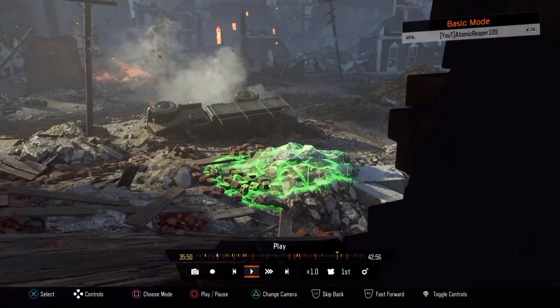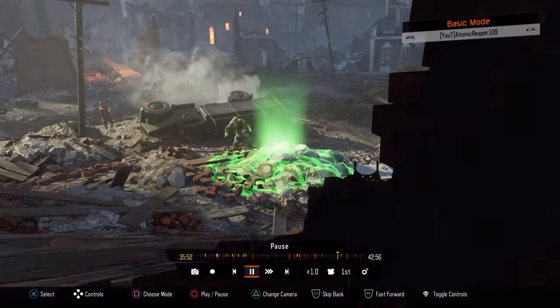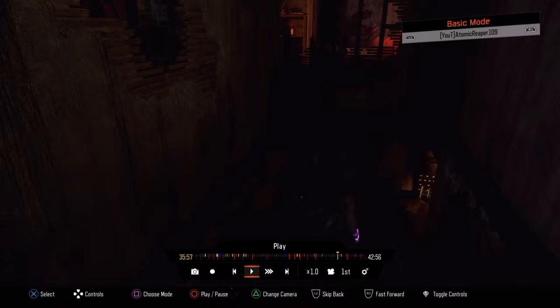And when you press R2 or RT, depending on what comes up, a dragon comes down and goes spadoosh, kills all the zombies. It is amazing. So yeah, that was how to get the dragon airstrike controller. Hope you liked it — be sure to like, comment, and subscribe to stay updated with what I do. I'll see you guys later in my next video, peace.